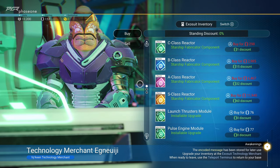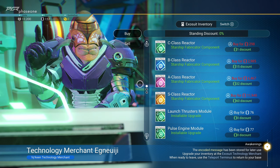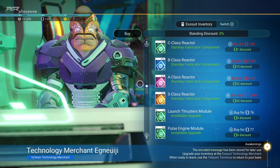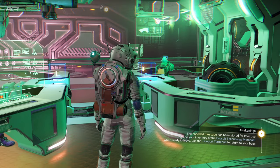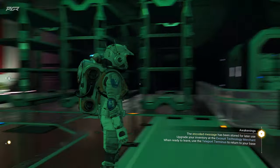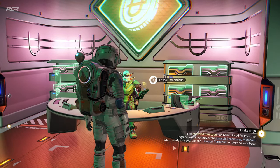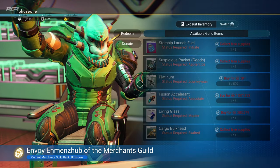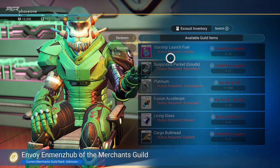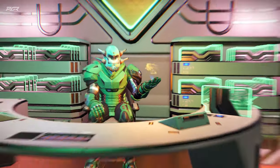I can sell some stuff to this guy. C-class reactor — what the heck is that? Starship fabricator component — I don't yet know what these things are. This space station looks so cool — a huge difference from the ones before. Looks like I need a certain rank to buy some stuff with this guy.